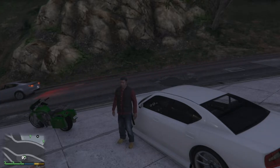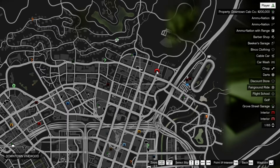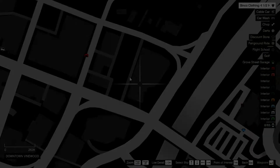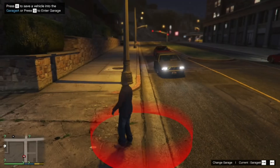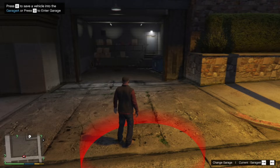On your map you can see multiple things — we've got a Single Player Garage that you can actually go to. The garage I'm going to show you is the one close by. Now we're at the location — you do need a car to use it. Up top it says press E to save your vehicle into the garage, or press Q to enter the garage. We're going to enter the garage — press Q.